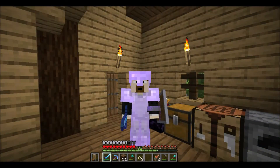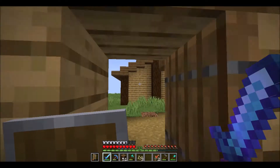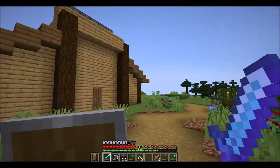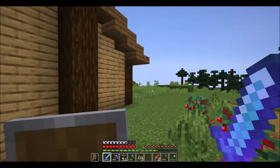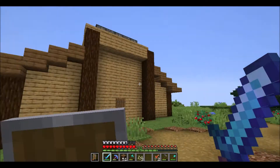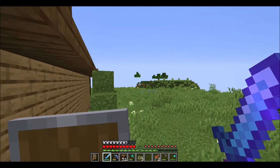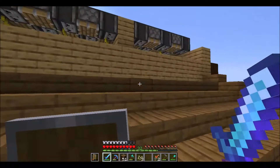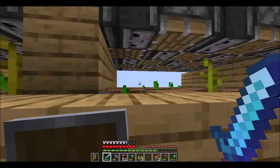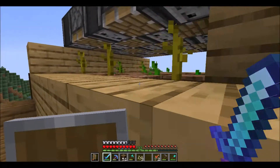Welcome back to George's Minecraft channel and back to George's Brave New World for episode three. We started building the Autobahn last episode — not to be confused with German motorways — where we have sugarcane growing underneath and a little automatic pumpkin farm on top.